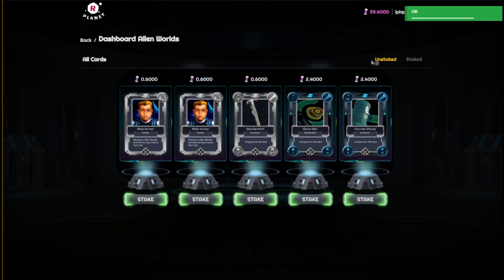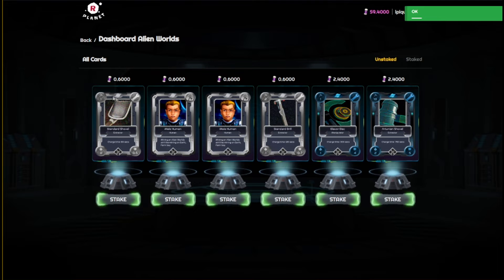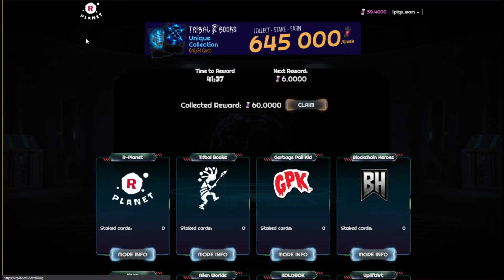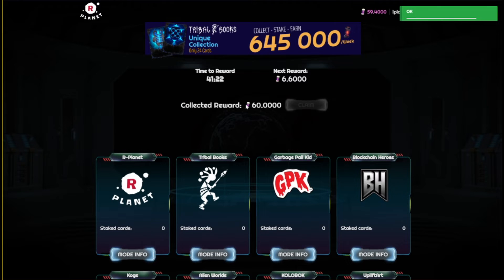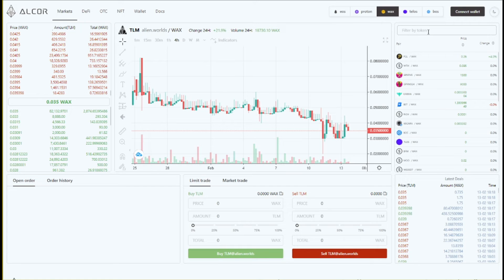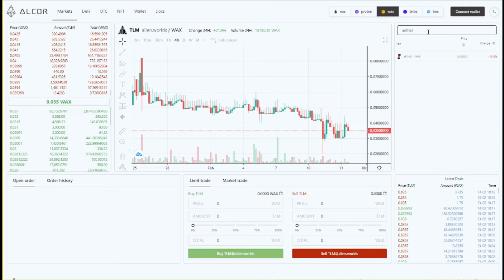Once you have done this you can claim your collected rewards. Every so often that amount of rewards is added to your total pool which you can claim here. I'm not sure if there is a limit on how much Aether is saved in the claiming pool before it stops adding more, but at least 10 hours' worth of Aether can be saved. You can also trade Aether — let's head over to the Alcor exchange and search for it.